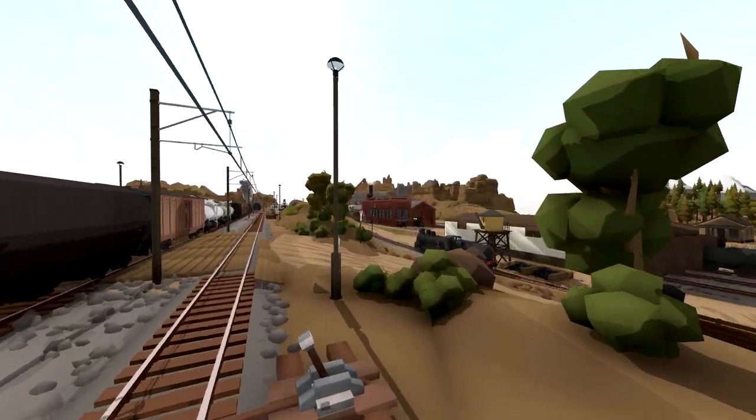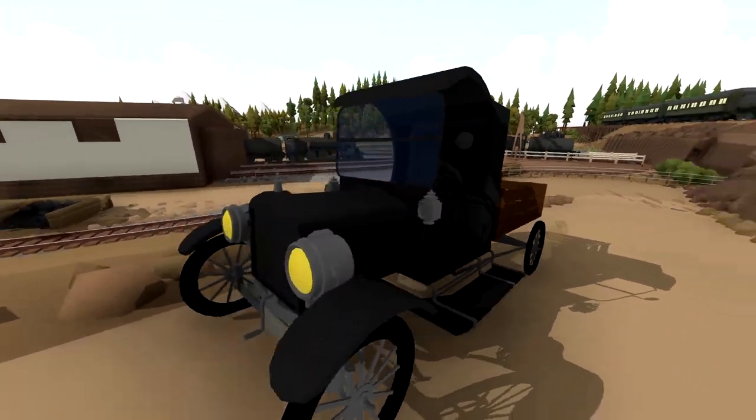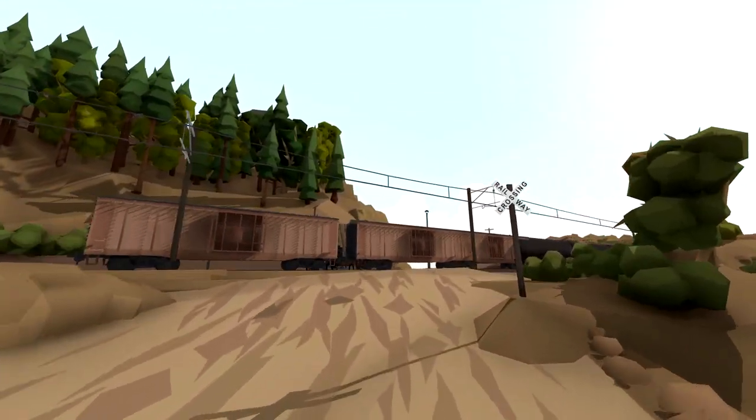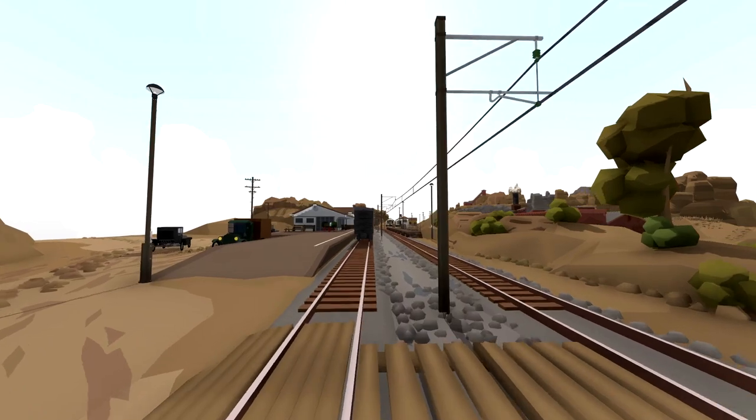We're gonna check out that little town down there. I know there's a little turnstile thing down here — what is this? That looks amazing! We're gonna have a little play around on this map. It looks fantastic. Let's check it out and we'll see what we can do.